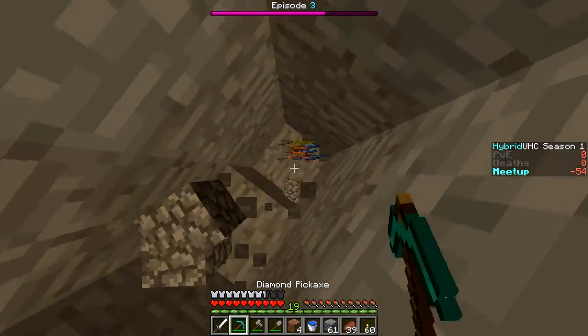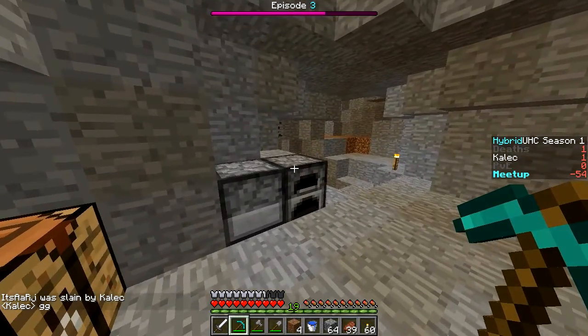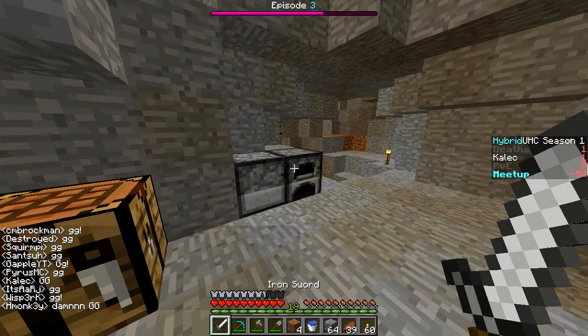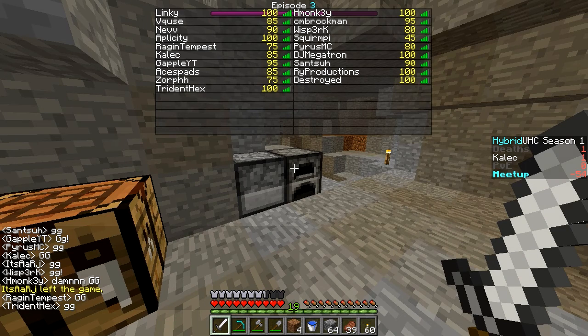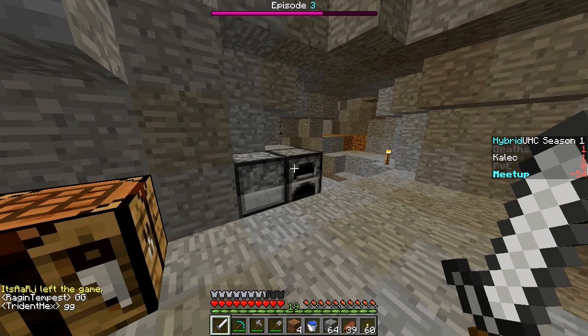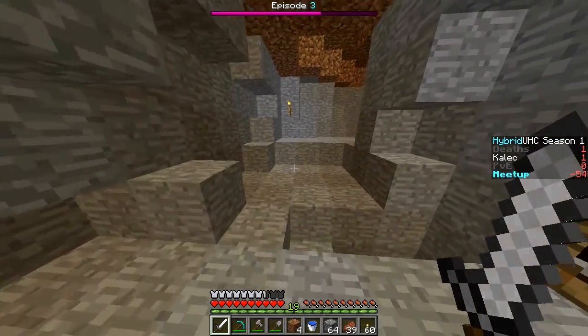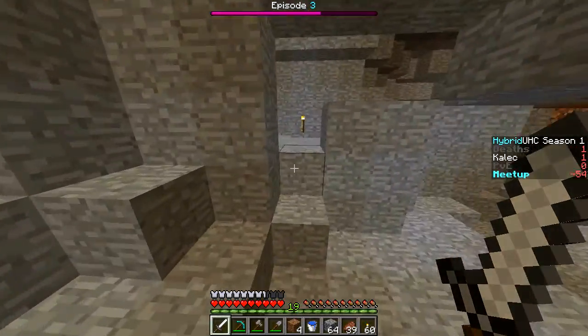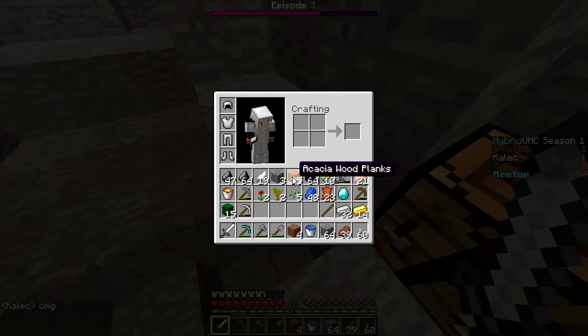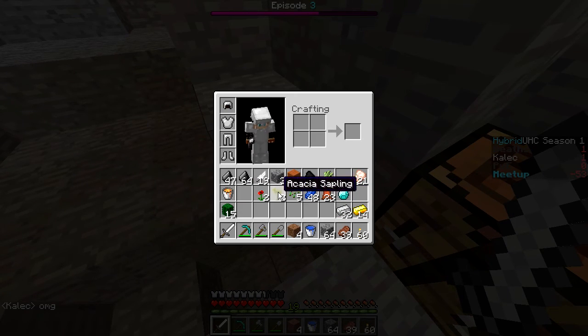Wait, did we throw the leather out? Please don't tell me it despawned. We still got it — good, we can make a book, perfect. GG, first death of the game — it's RJ. So to make an enchanting table we need three obsidian and two diamonds. Oh, we need to find one more diamond! That is annoying — we only have one and we need a second.